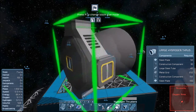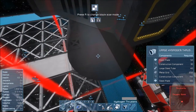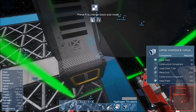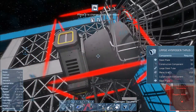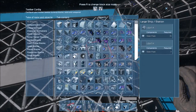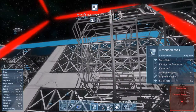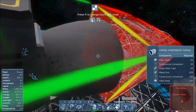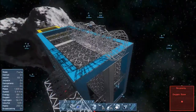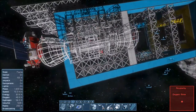So we have hydrogen thrusters here — they need to be facing this way. If we place one here like this, and then we have the hydrogen tank here. If we get a hydrogen tank, then we have another hydrogen thruster here — how is that going to look? Well, it's going to look rudimentary, which is completely fine.